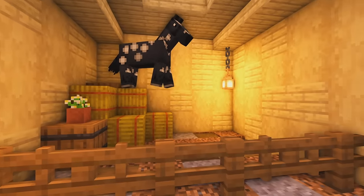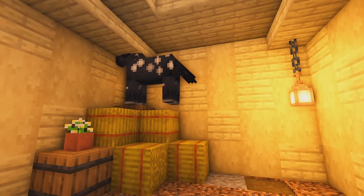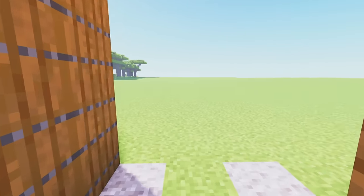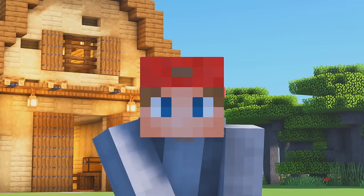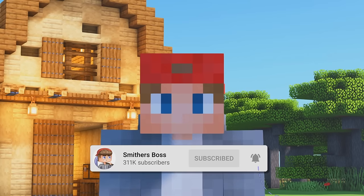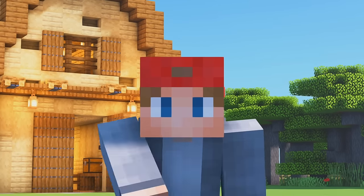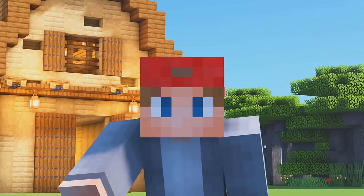Now all we need is a horse! Spawn a horse egg - a spotty one - and place it in the barn. He's already trying to escape! But boys and girls that is it - the horse is in the barn and I think it looks pretty amazing. If you did enjoy, make sure to subscribe for more videos like this and do like the video. Thanks for watching, love your faces and I'll see you in my next Minecraft video!